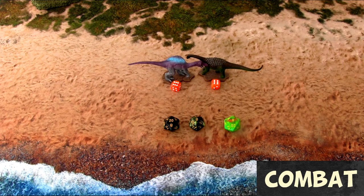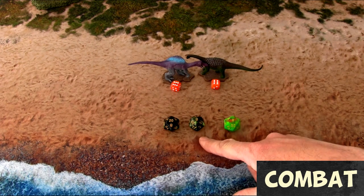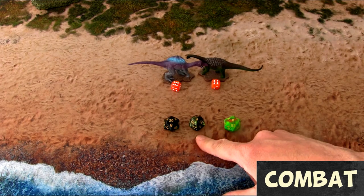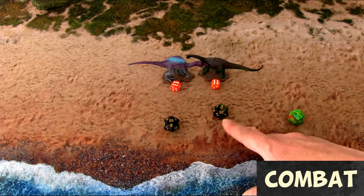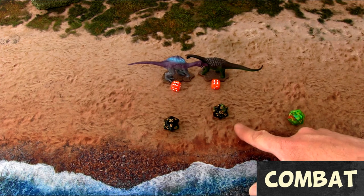In this game, we always re-roll ties. So if one of the attack dice and the defense die both show an 8, both players re-roll those two tied dice. For example, re-rolling gives an 8 and a 16 — the defender wins that re-roll and avoids the wound.